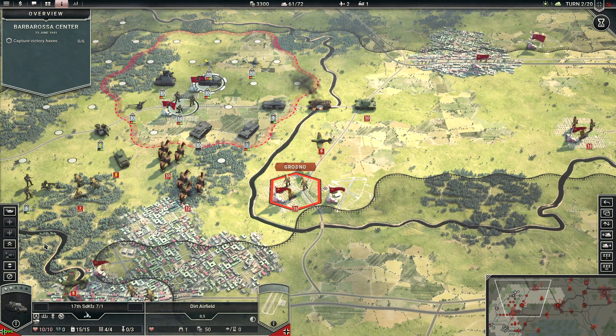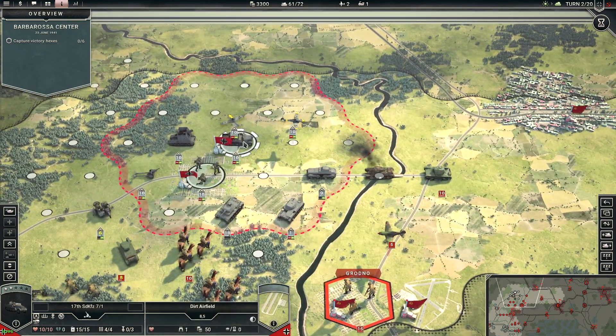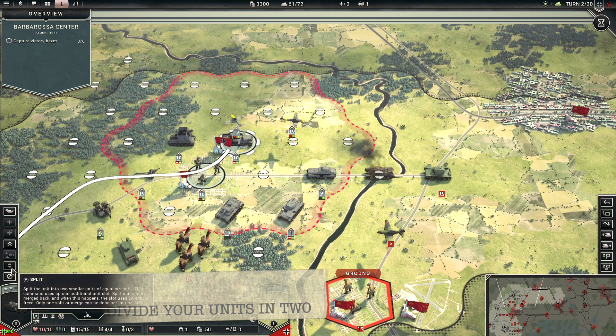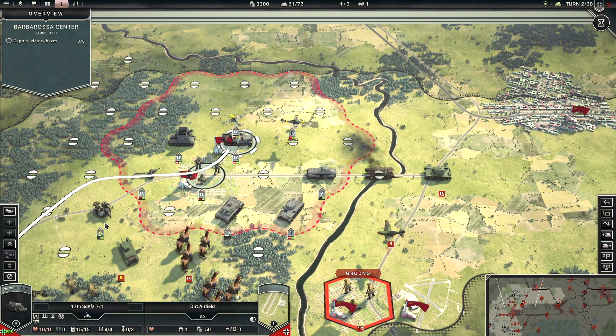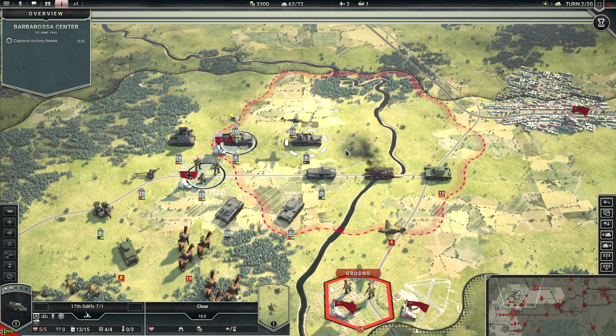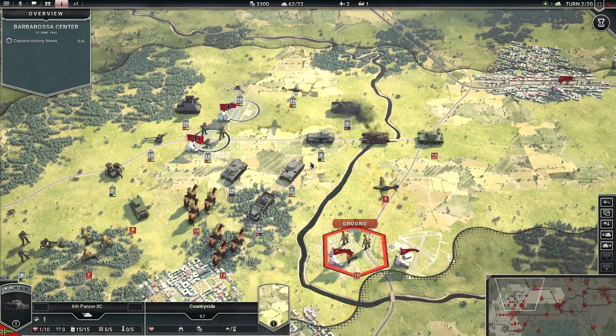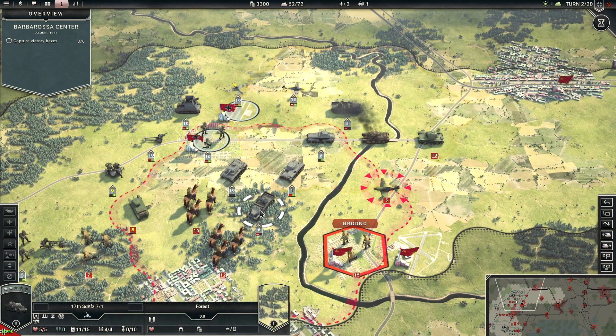One of my favorite features is the ability to split units. If I select a mechanized infantry unit with a strength rating of 10 out of 10, I can hit split and divide it into two five-strength units, sending one east and one south. Yes, you lose half the strength, but if you need units going in two directions, you don't have to choose anymore. This opens up tactics quite a bit.